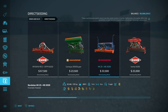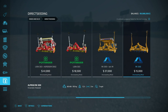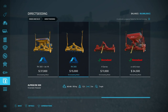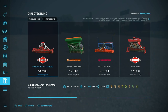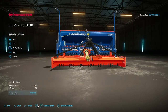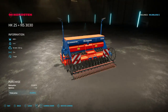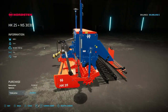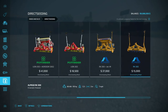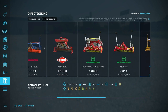Next is the Direct Seeding Mod. This mod allows you to seed directly with seeders that have a rotary harrow on the front, and some are just the rotary harrow. It's always been confusing why this didn't work to begin with — there's a base game seeder with a power harrow on the front but you can't direct seed with it, which doesn't make sense. Regardless, it's now been added to quite a few pieces of equipment, including some base game ones.